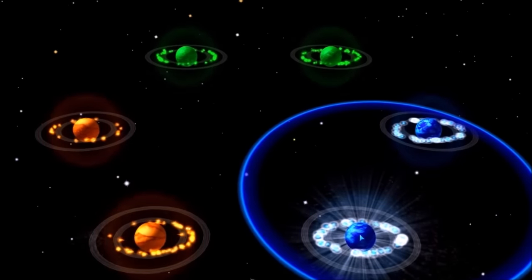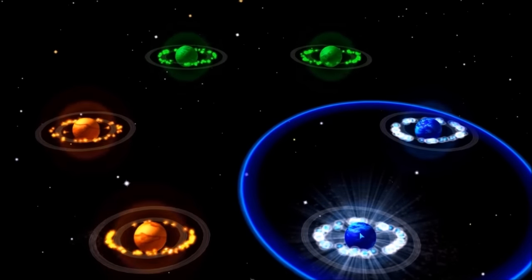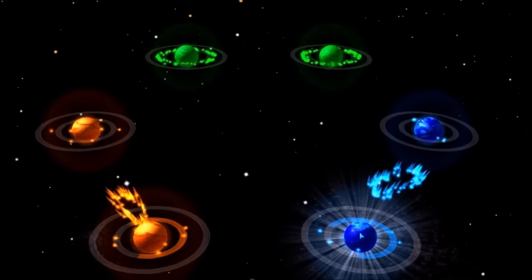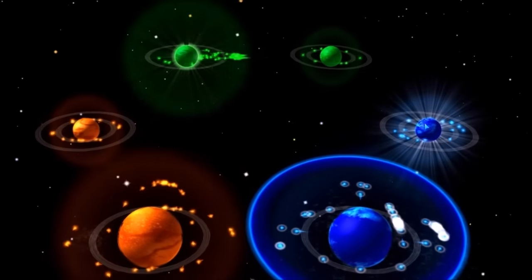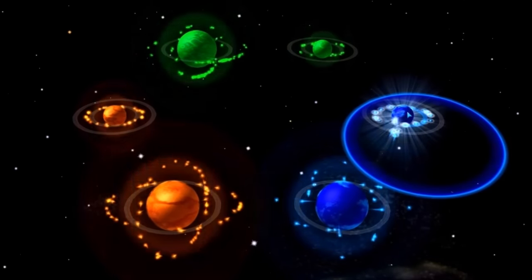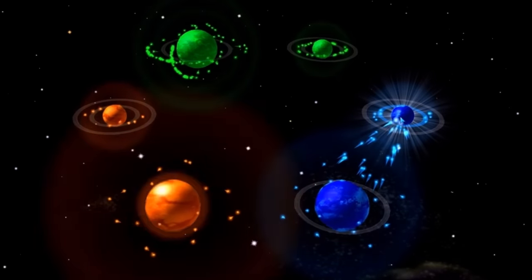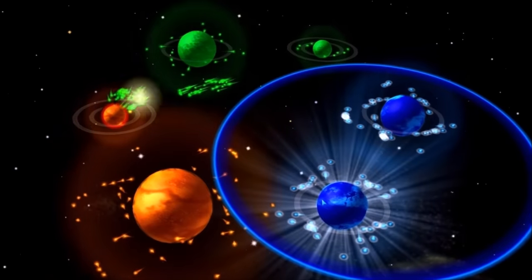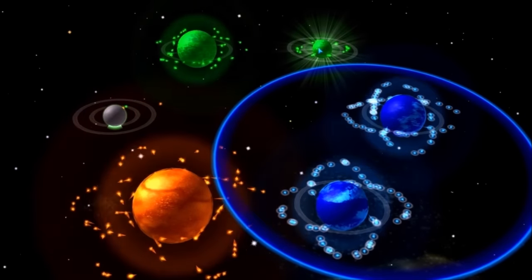Let's see what he does next. I'm waiting to see — okay, he's upgrading that. I'm going to send units down here to upgrade this. Hopefully green does not come after me. Now he's upgrading this one over here. Let's upgrade this then. Green and orange are going after each other — that's awesome! Orange is in trouble. Cool.